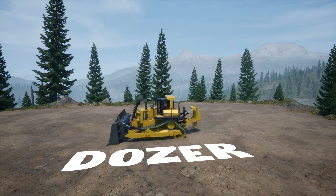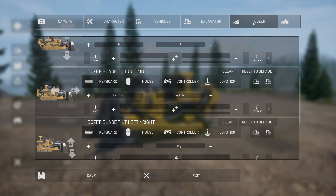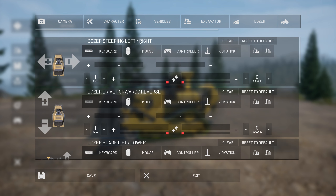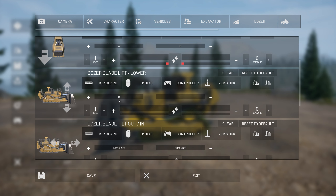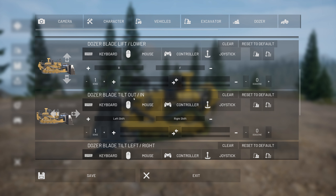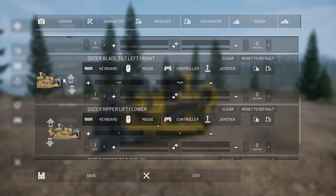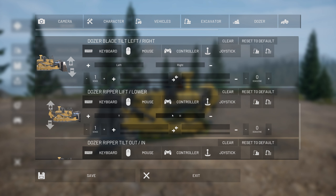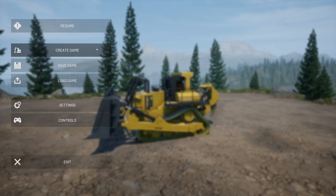The dozer is pretty much the same as the front end loader except there is a rear ripper control. You do not need to change any of your drive controls or switch modes for the dozer — it's not as complicated as the excavator. Keep the same WASD. For the dozer blade, change that to R and F. The blade tilt left and right, change to Left and Right arrow keys. You do not need to change them to a work mode. For the ripper lift and lower, set R and H, and T and G for tilt in and out. Do not change the work modes — go ahead and resume.